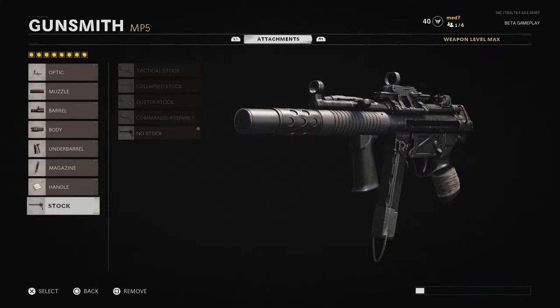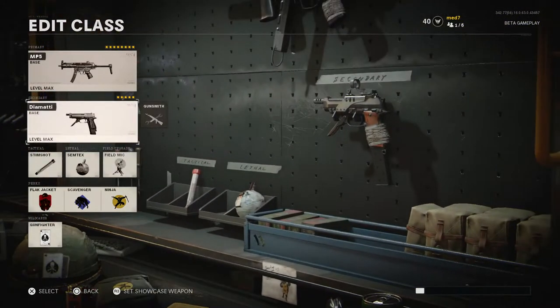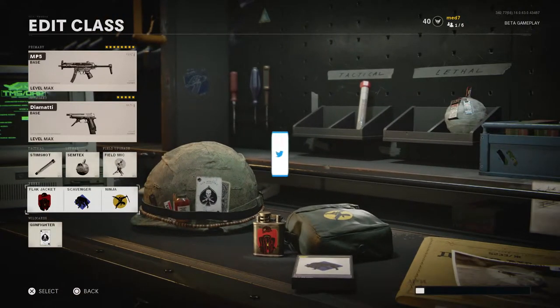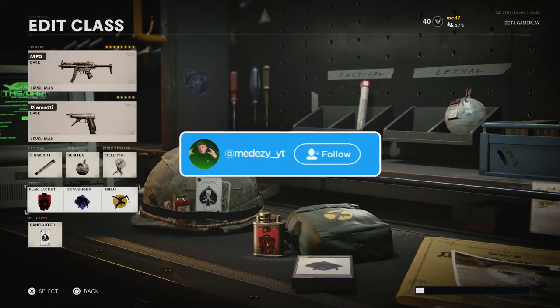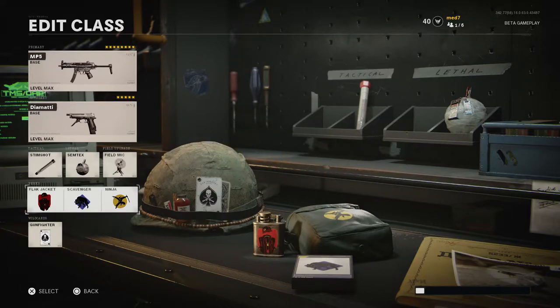There's absolutely no recoil either — it's honestly insane. I have the Diamati as my secondary. I have the Stimshot, the Stemtex, and the Field Mic. The Field Mic is just such a great field upgrade. Perks are Flat Jacket, Scavenger, and Ninja — they're optional but I think these are probably the best. You can alternate between Flat Jacket and Tac Mask, or Ninja and Ghost. I prefer Ninja so sound-whoring players don't hear me coming in — I like to stay off the radar.